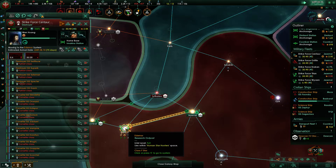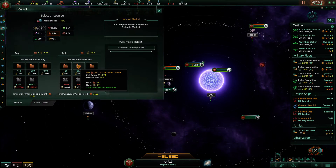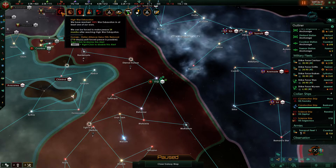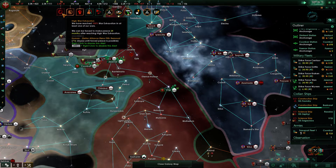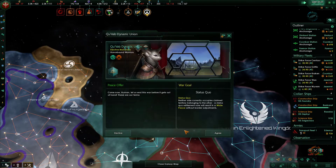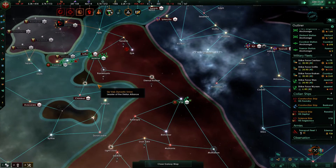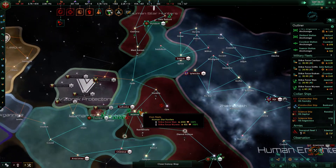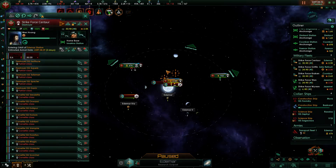I hate it when they stop moving when they lose track of the enemy — it makes it awful to try and multitask. We have high war exhaustion. They are going to force us into peace in 24 months, so it's time to secure as much space as we can. I'm not gonna end the war yet — I still have space to claim. I also need to claim some of the human space. It needs to be claimed.